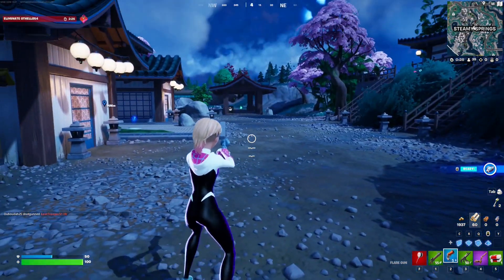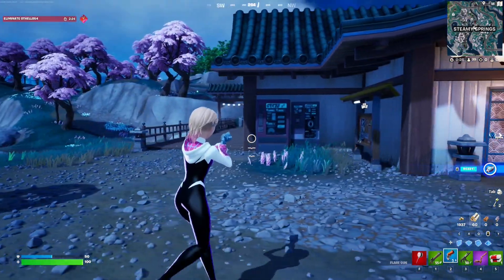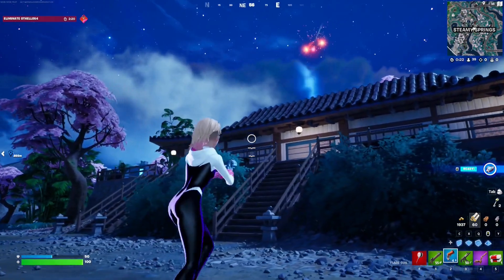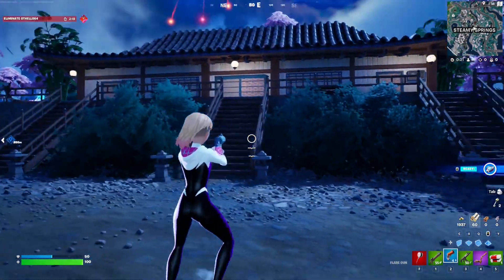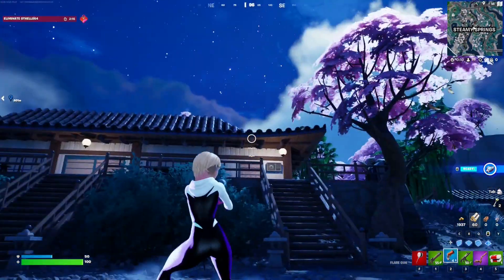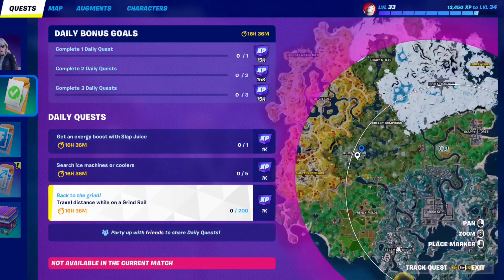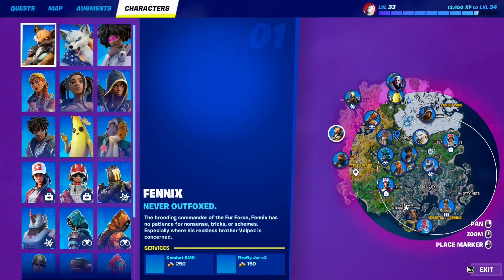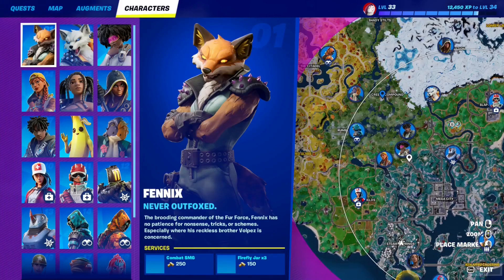As you can see, right now there's nobody next to me. I'll give it another shot — nope, nothing revealed. You can do this in a very populated area such as named ruins or Quickie Compound.